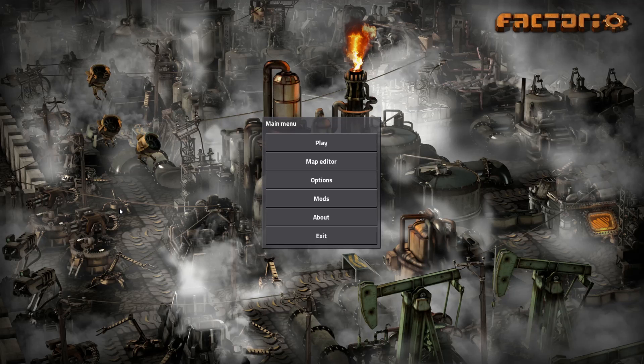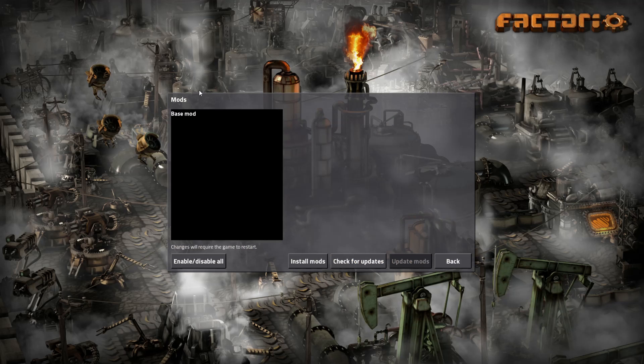Hey there and welcome to another Factorio video. Today we're going to cover pretty much everything you need to know about the production challenge mode in PvP. If you've been watching some of my recent content, you'll see that I have been doing quite a bit of that - multiple battles of team production challenge and PvP. It seems to be really well received, but I've seen a lot of questions about different aspects of it. One of the most common questions is how do you even access it, or is it a mod? First off, it is not a mod - this is completely vanilla Factorio.